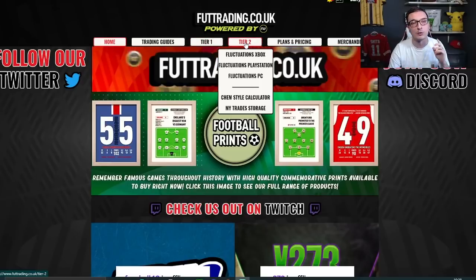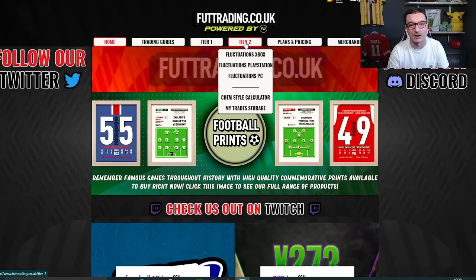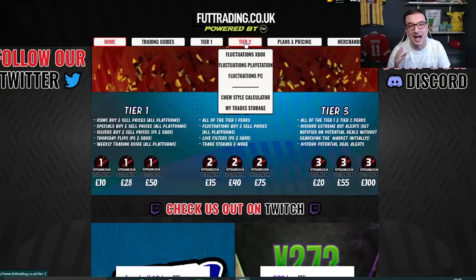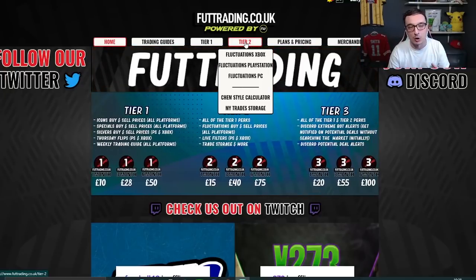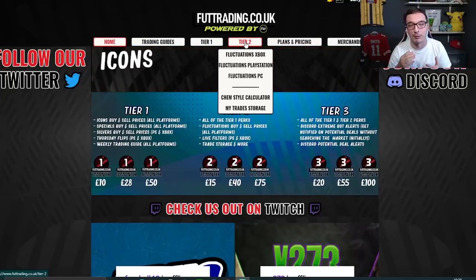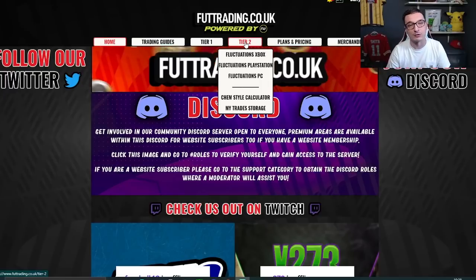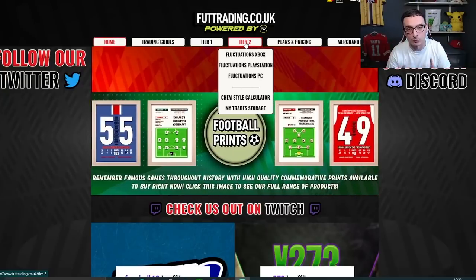Tier two access includes Fluctuations — an incredibly overpowered area of the site that tracks the market 24 hours a day. It shows you the low point, high point, and average price on cards, and gives you an ideal buy price for pretty much guaranteed profit. If you've already subbed, join the discord. If you're debating subbing, join the discord — it's completely free and you can ask existing subscribers directly what they think.